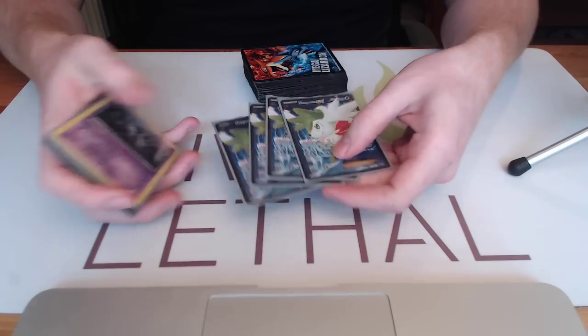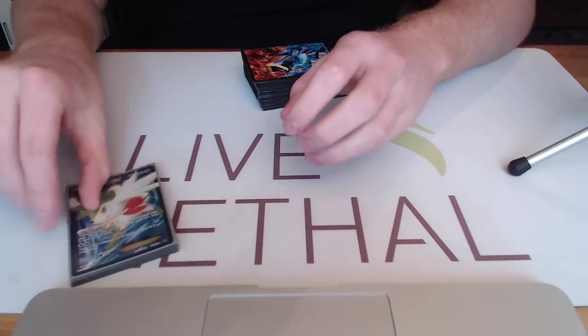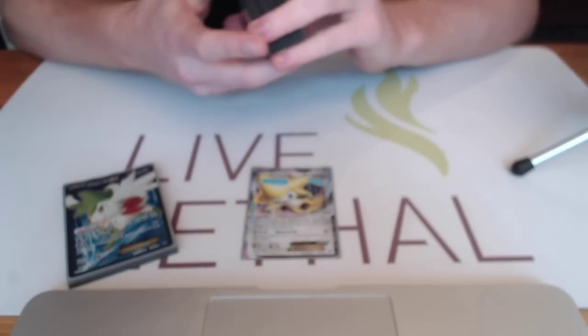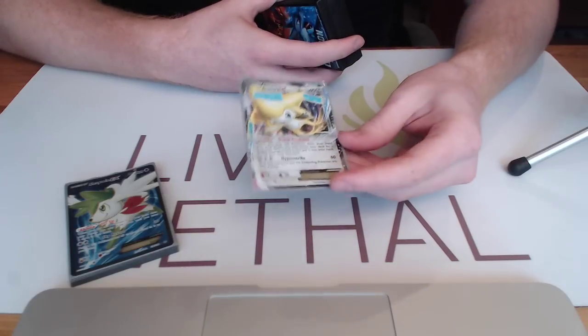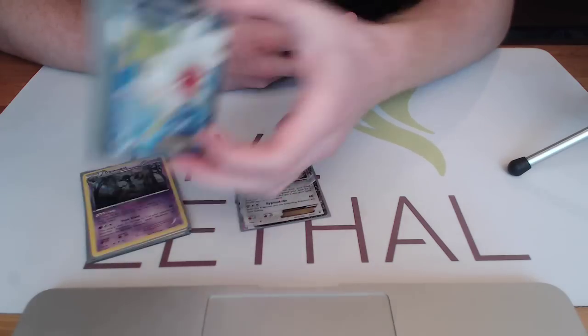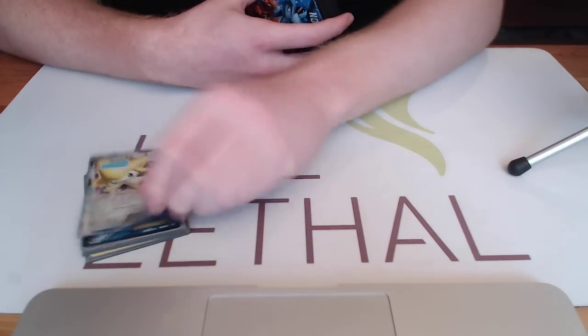Not just the four times either — we get to drop Shaymin back down again after every Sky Return. The one other Pokemon we're playing is a single Jirachi EX. Jirachi is used so that we can search out Wally. Wally means we can get Trevenant turn one, and effectively Trainer Lock turn one. That's what we're going for here, so Jirachi is very helpful for that purpose.